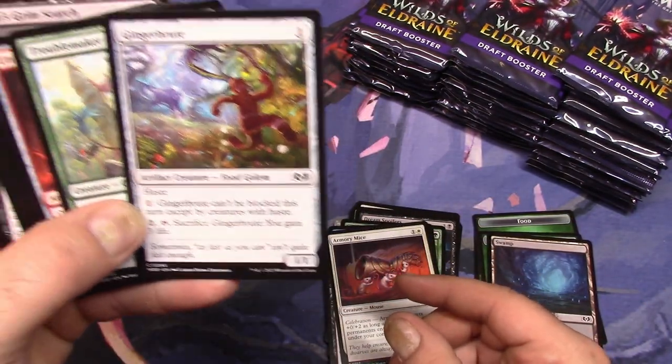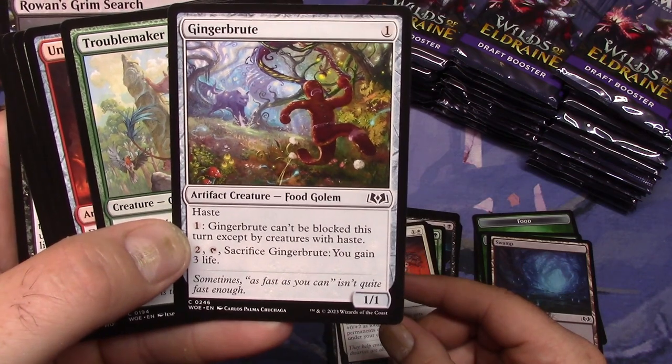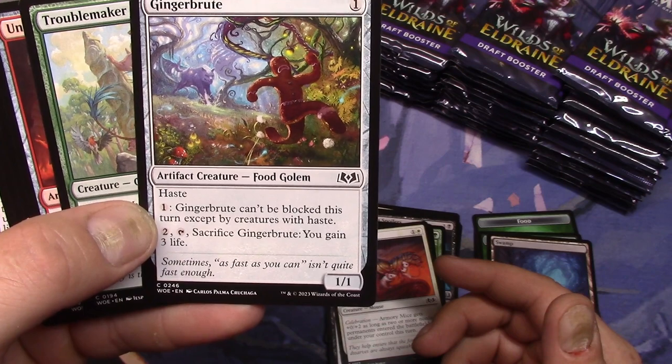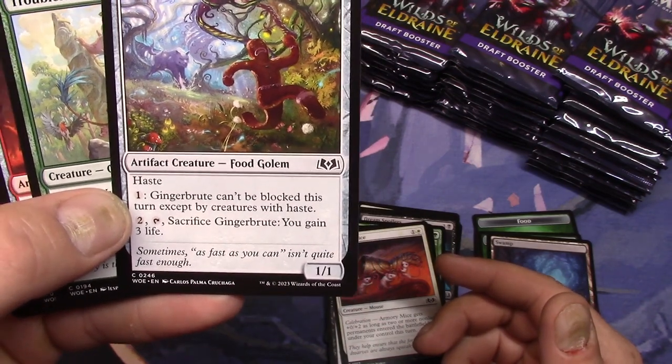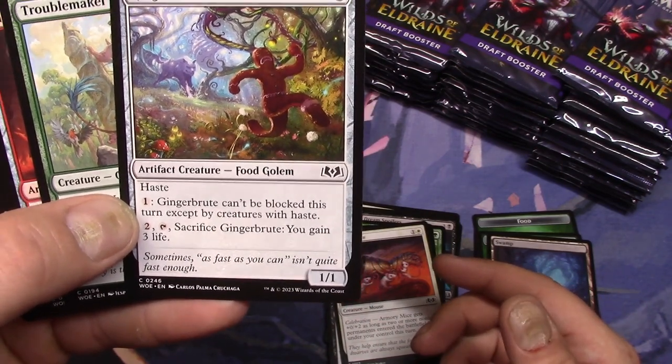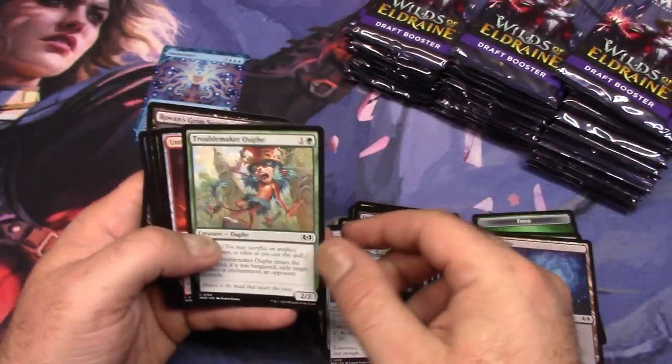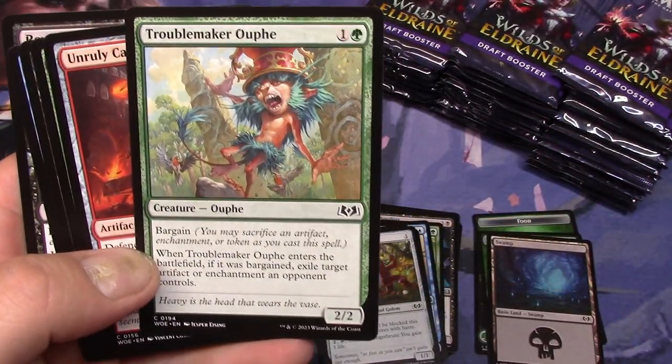Gingerbrute — there we go. Okay, so this is the first time I'm actually looking at these mechanics. I know the general outline. It comes in with haste, and for one mana Gingerbrute can't be blocked this turn except by creatures with haste. And then for two mana, tap, sacrifice Gingerbrute — you gain three life. So it's food. You can eat your creatures if you want, or you can use them to attack. That's pretty great.